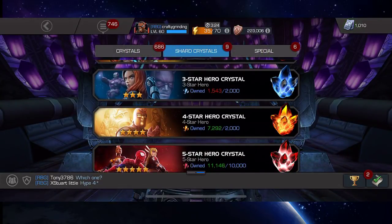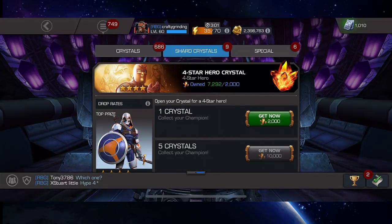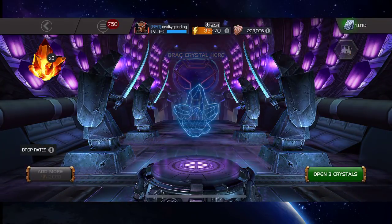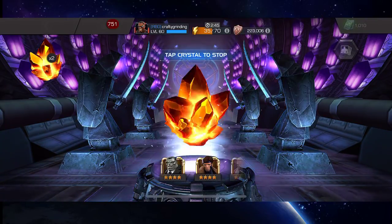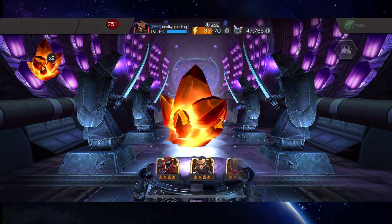I've got three four-star crystals to open here, and what I'm hoping to get is maybe a Quake or Hulk. Even though the Hulk OG comes into the four-star basic arena in a couple weeks, I'd still like to get him out of a crystal. Duping my Morningstar would definitely be a good add, as that definitely makes her a better champ. Void also came to mind - don't have a Void four-star or five-star yet, so that would definitely be good.